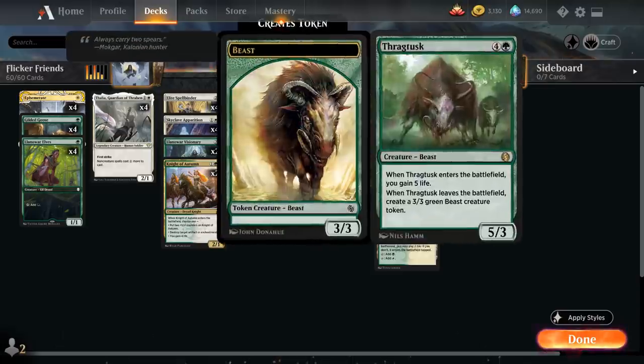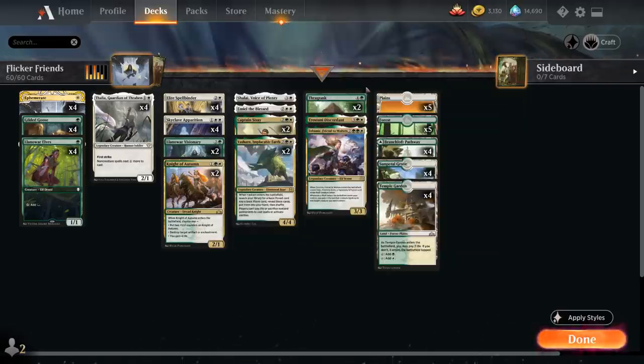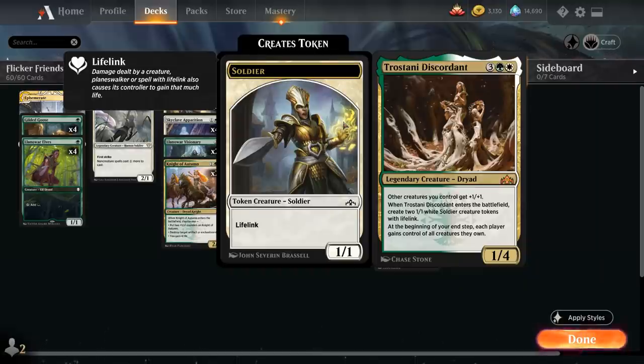At five mana we have two copies of Thragtusk — one of the better targets for Ephemerate — a 5/3 beast that gains us five life when it enters, and when it leaves the battlefield we get a 3/3 green beast token. So if we flicker Thragtusk we gain five life and make a 3/3 beast, which is a lot of value. We also have a one-of Trostani Discordant, which generates two 1/1 white soldier creature tokens with lifelink when it enters, other creatures we control get +1/+1, and at the beginning of our end step each player gains control of all creatures they own — useful against opposing steal effects.